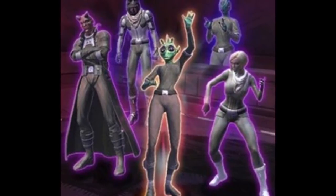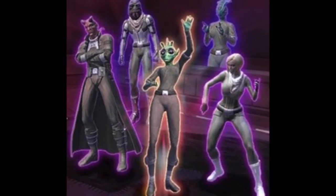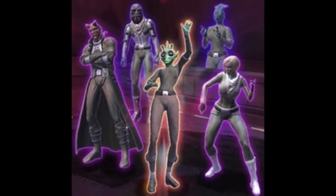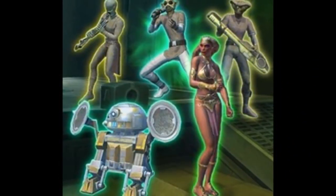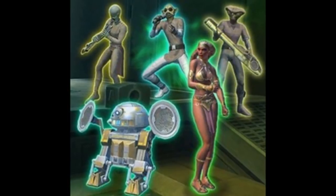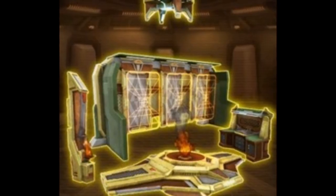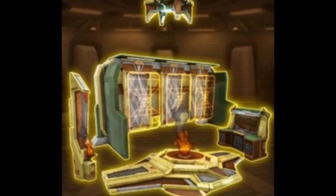Finally, we have some personnel bundles. These appear to be smuggler-themed party personnel for decorating your stronghold — giving that cantina vibe. There's also a really cool-looking decoration bundle with decorations I haven't seen before. The previous Jedi Knight and Sith Lord personnel bundle had really well-designed decorations, so I'm betting these will be pretty nice as well.